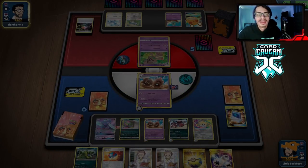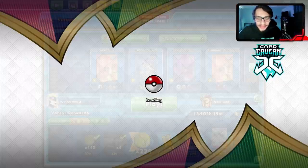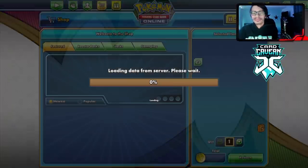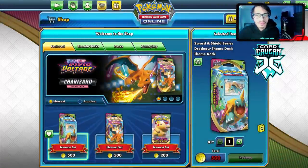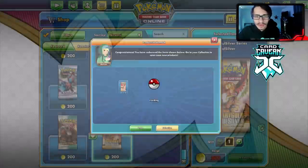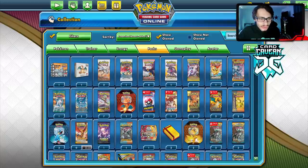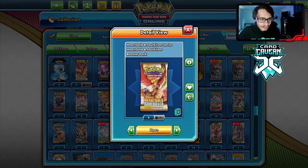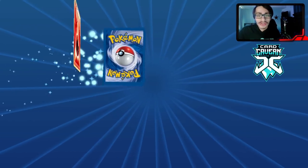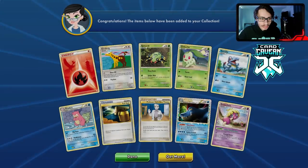Busted mill deck — Crookadile, Palossand, Muk, the trio of gods! Glad we won that, it was a really good match. We also get to buy a pack from the shop. I'm gonna get an HeartGold SoulSilver base set pack — there are a lot of good reverse holos in the set and I've got most of the primes I need. We kept hitting his Triple Energies, that was honestly insane. We also pulled a prime — the Feraligatr — I'll take it!